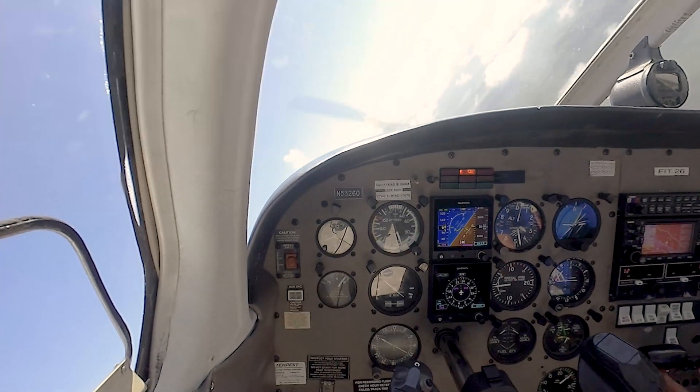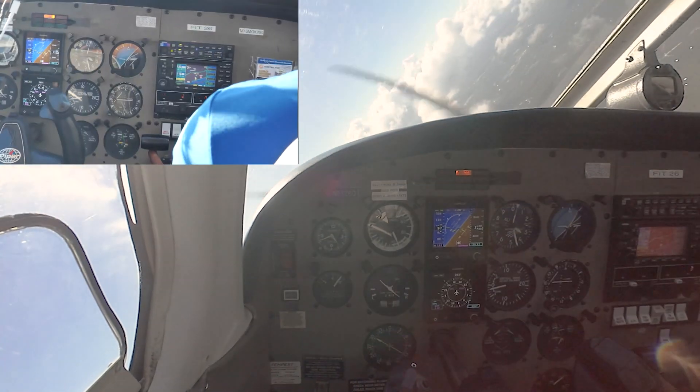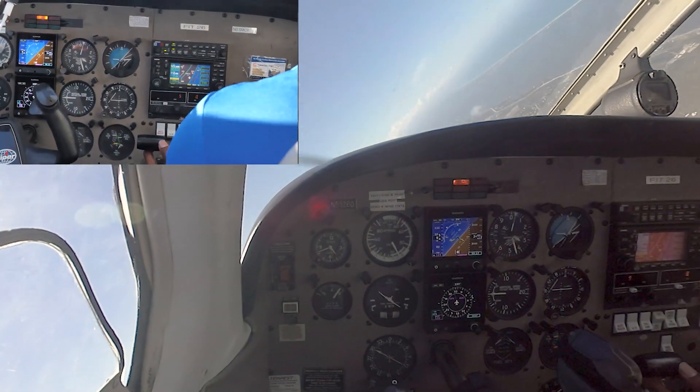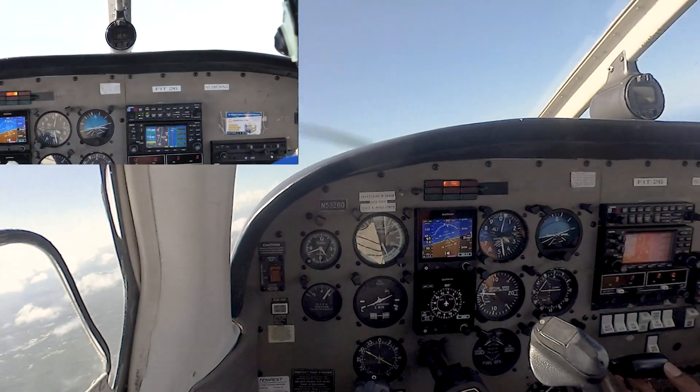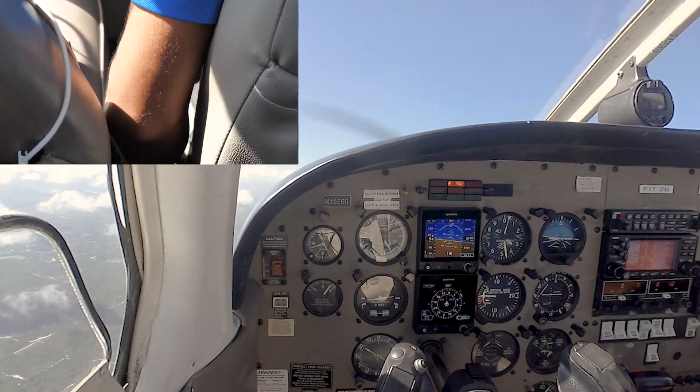Reduce the bank, come around here. Come back on the power — looks like we're accelerating a little bit. Just a touch of back pressure here as we slip in our altitude. Pushing left rudder, back to the level picture. Tickle back 200 on the RPM, three trims forward.